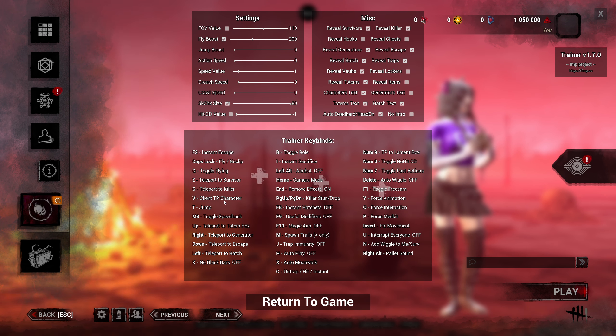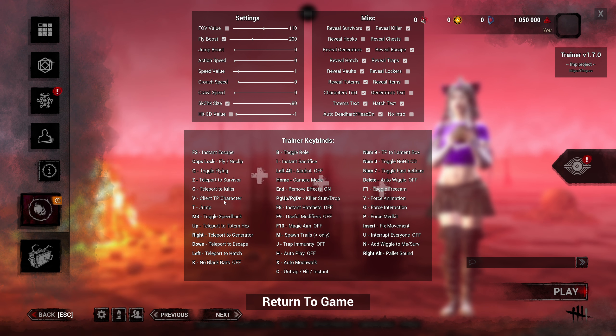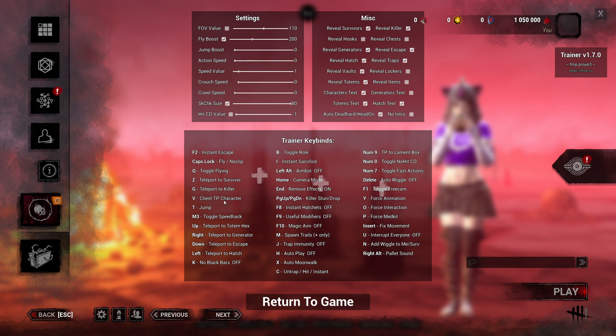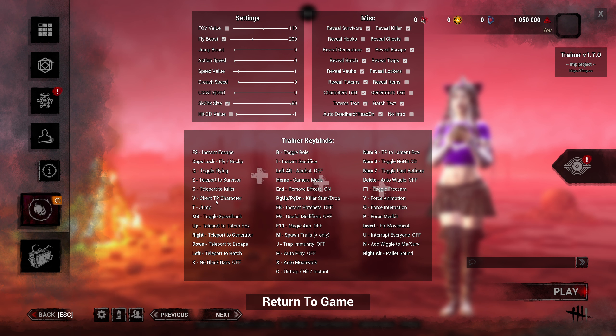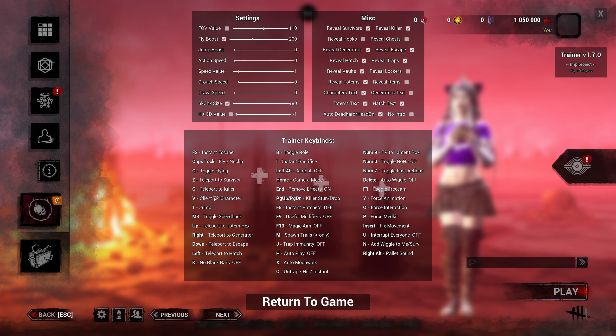Client TP character works for Ghost Face — revealing Ghost Face, and I think it also works on the Unknown. You can look at the killer from anywhere — go on a rooftop, press this button, and you will see the killer. You could reveal Ghost Face right out of his power no matter where you are on the map. You could just reveal him the entire game and he will have no stealth power.